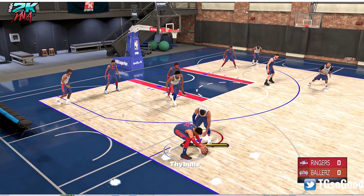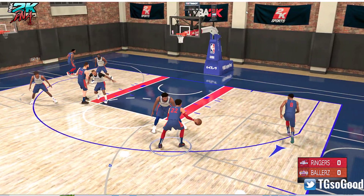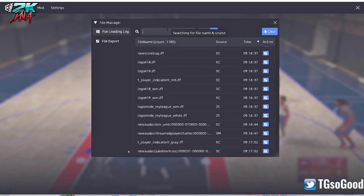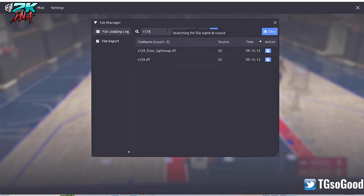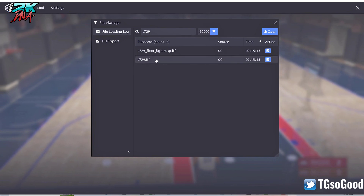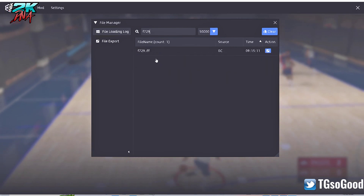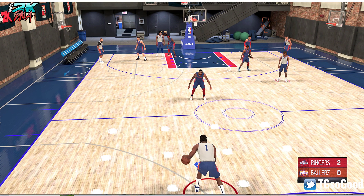I know this gym's ID and I'm going to show it to you. The gym's ID is s729, and the floor ID should also be f729. So we need to figure out a way to change that.